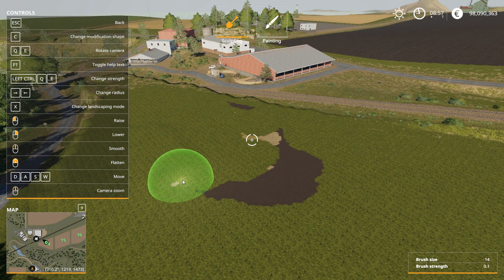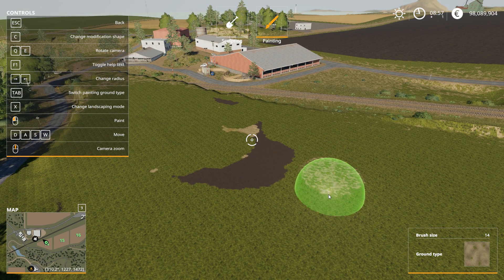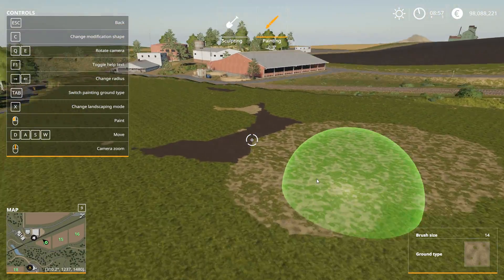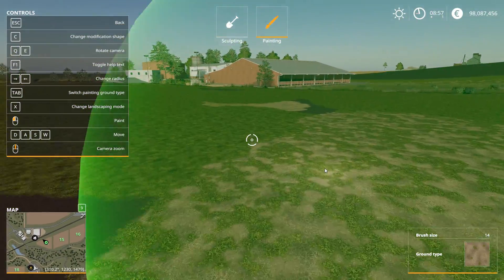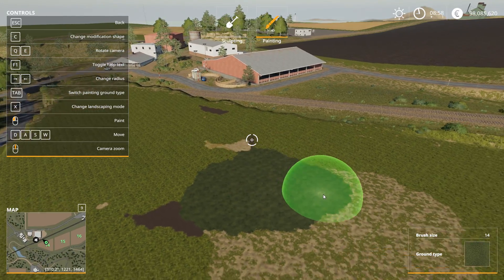Let's go back into painting mode by pressing X, and then Tab to cycle through the different terrain types. You'll have to play with it a little bit just to get used to it.